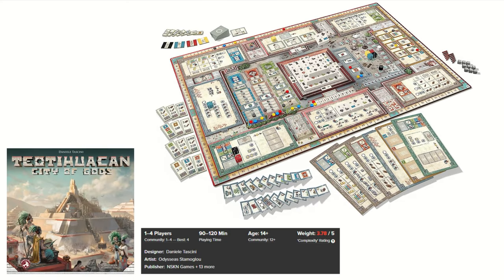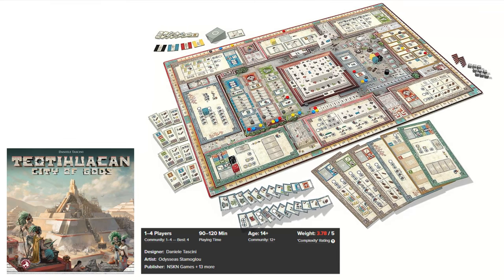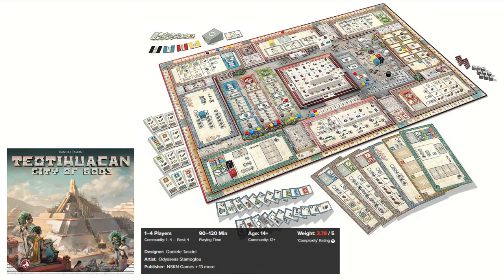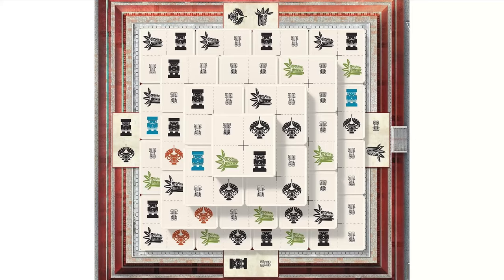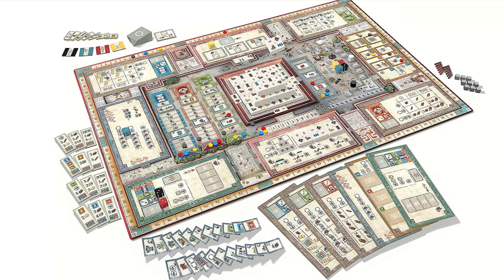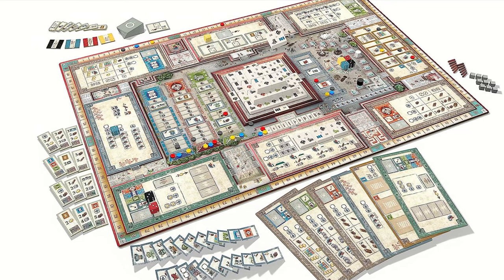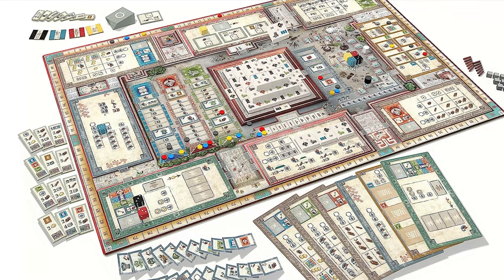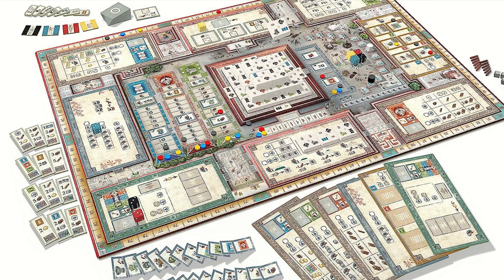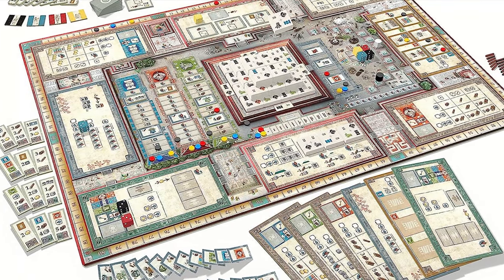Next is Teotihuacan: City of the Gods, a best strategy board game that takes you back in time to build one of the greatest cities in Mesoamerica. You must use your worker dice to raise the legendary Pyramid of the Sun while learning about this fascinating ancient civilization. Players must strategize wisely while managing their workforce and resources, building houses and resources for residents, developing new technologies, and increasing wealth to please the gods so you can build your pyramid in the center of the city. A very nicely crafted and highly ranked game — very recommended.